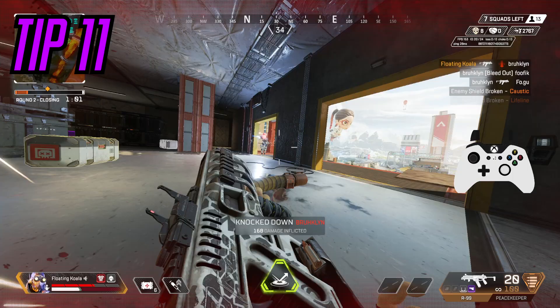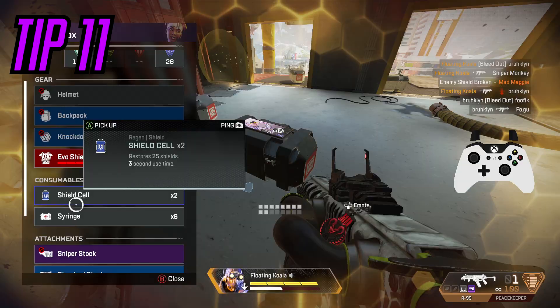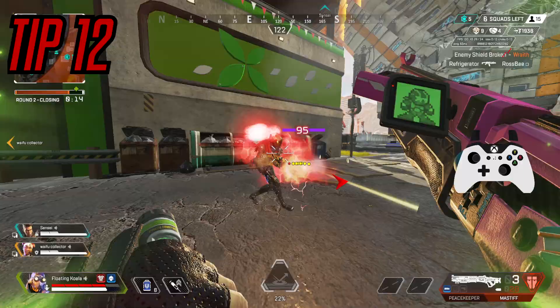I'm not saying your aim is going to be bad if you keep switching legends. Generally, it's just that if you master one legend, you're going to be better. When I switch from Octane to Wraith, even though the height difference is so minimal, my aim does feel a little bit different.